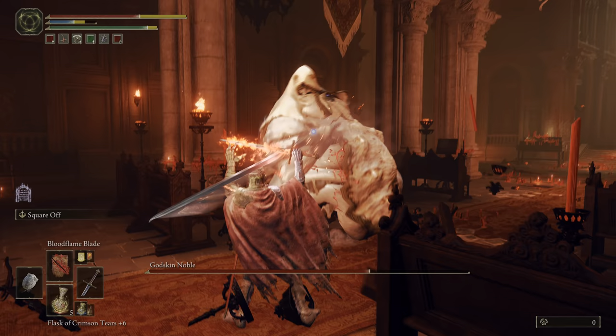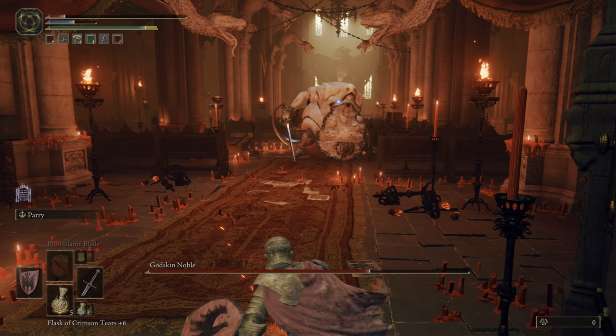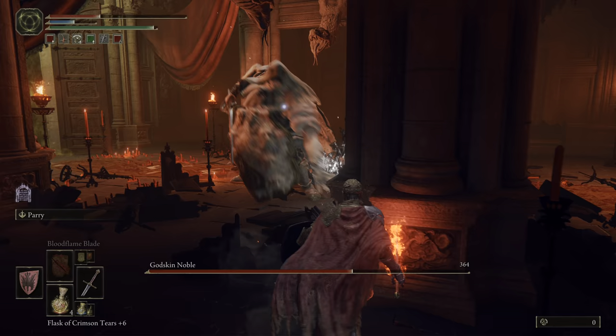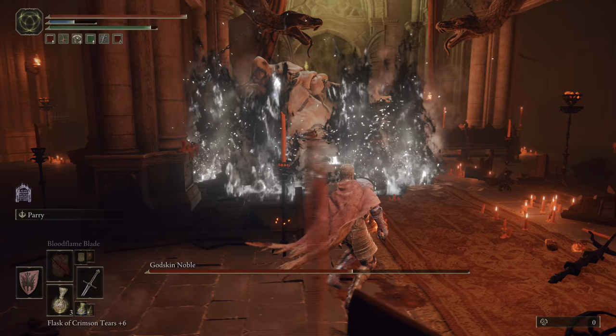One thing I do want to mention is, if you watch my videos, you know it's pretty rare for me to use any sort of buffs, but this guy is really weak to bleed. He is just a humanoid enemy after all, so if you have anything that can stack bleed, use it on this boss. He will explode with damage once the bleed stacks all the way, and Bloodflame Blade is a really good way to do that if you have the faith requirement.